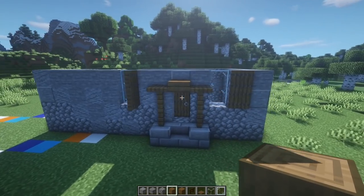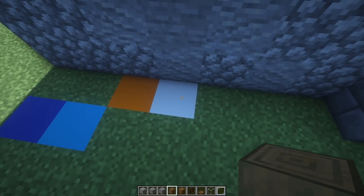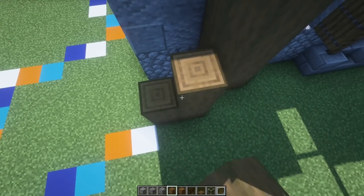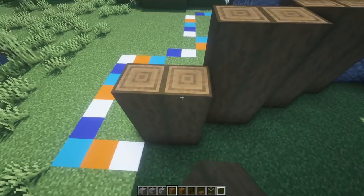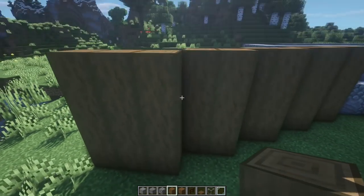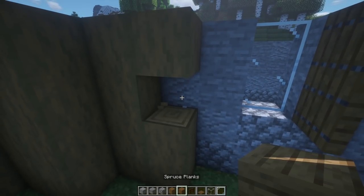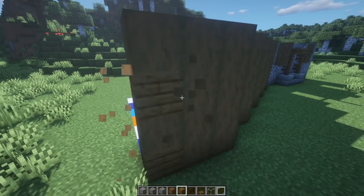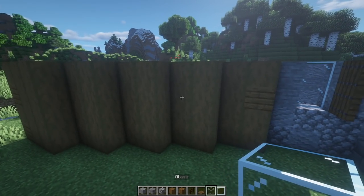Now moving on to the next structure — let's get the area etched out for where our wooden structure or kitchen is going to be. Bring up stripped spruce logs going four tall along this entire area, then we'll be cutting out a few windows and other detail spots. Stripped spruce logs look really good but when you get a mass wall like this it appears a little flat. So come over onto this corner, add in a regular spruce plank, then continue that going across.